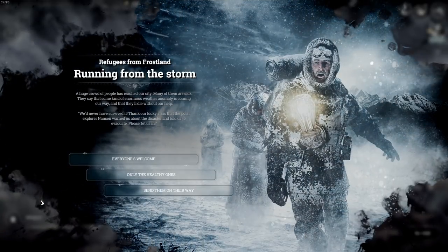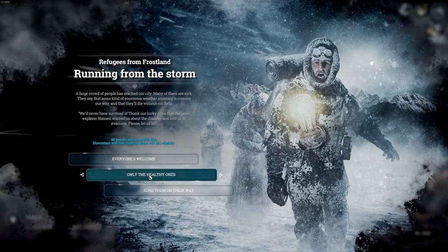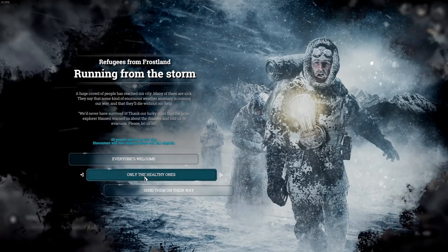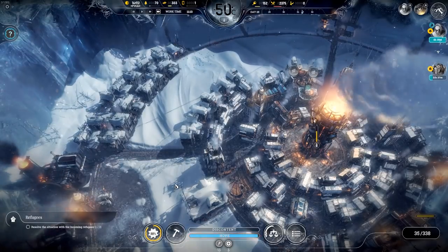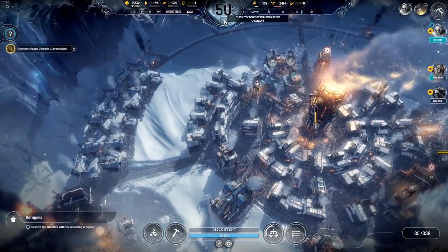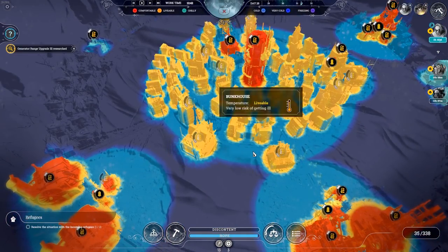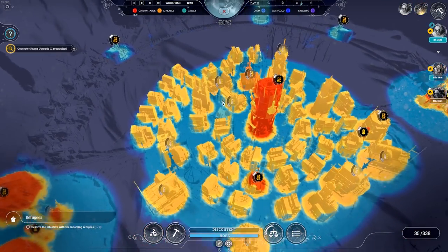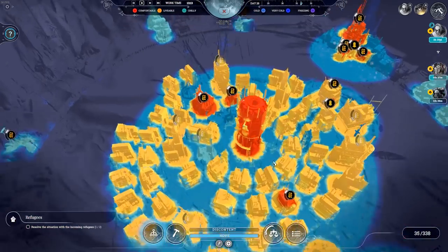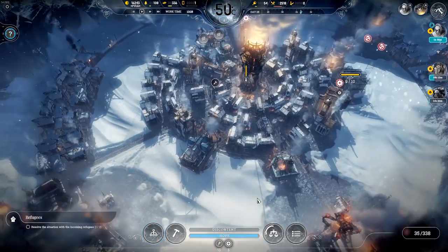Running from the storm — hello, guys! A huge crowd of people has reached our city, many of them are sick. They say some kind of enormous weather anomaly is coming our way. Send them on their way? No — last time the sick ones killed us, they completely wiped us out. So I'm really sorry, only the healthy ones — I know that's awful but it is what it is. Heat wires — these should all be in there now. We can now do a full circle without any problems. Everywhere in this inner circle does not chill. There's a tent there — oh my god, poor sod, somebody is just living in a tent that we completely forgot to upgrade.